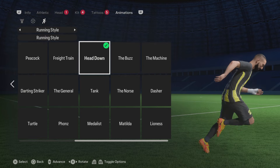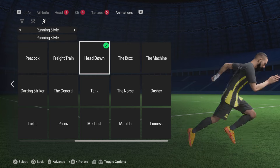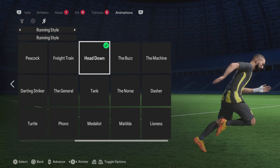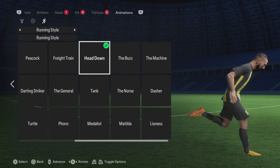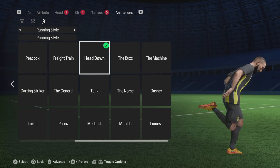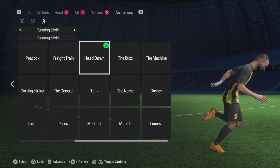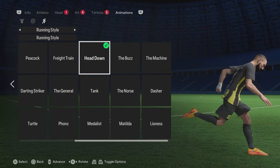That's it for the blueprints. For the running animation, out of all the options I had to choose the heads-down running style — it just felt like the best running style for Benzema. We're done with the build. Make sure to subscribe to my channel and smash the thumbs up button. You can find all my socials and my Discord server down below. I'll catch you guys on my next video, bye!